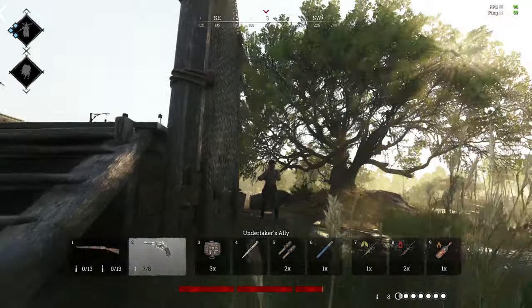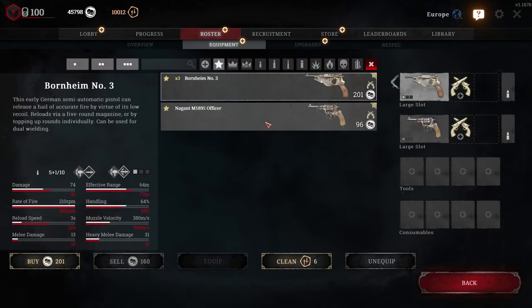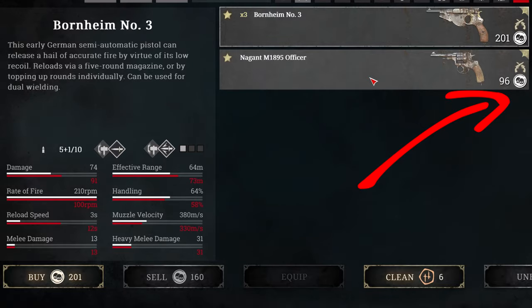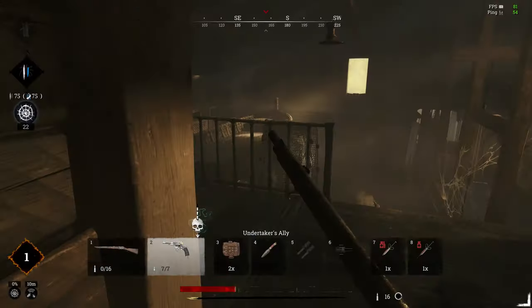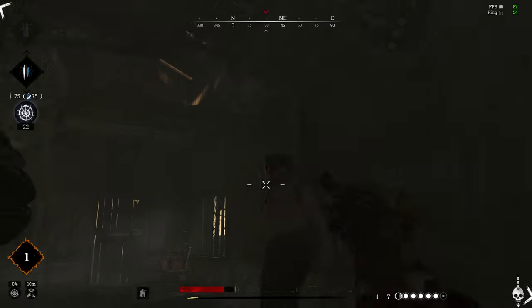Other weapons can do what the Bornheim does but better. Why would you take the Bornheim over the Nagant Officer, which does more damage, has a higher effective range, is half the price at $96, and has seven shots before a reload without leaking ammo?